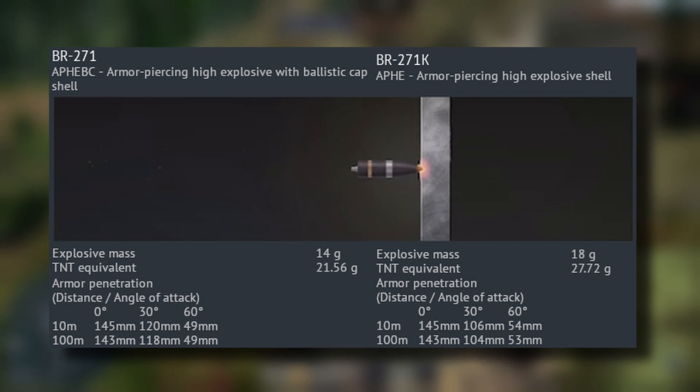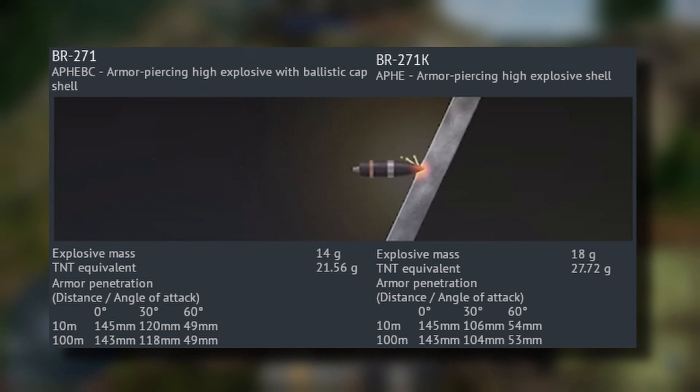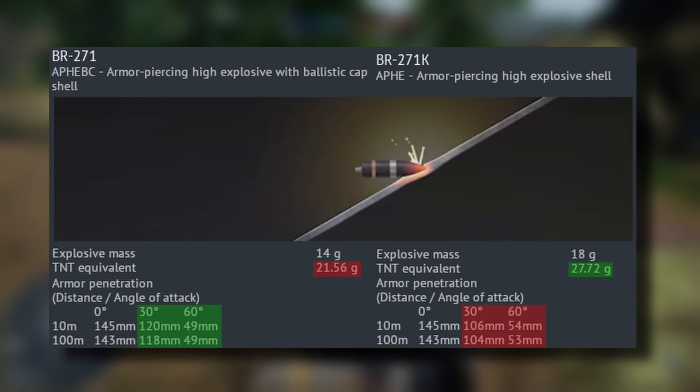The APHE and APHE-BC shots are very similar, even having the same amount of penetration on flat plates of armor. However, the ballistic cap shot does more damage to angled armor at the cost of about 6 grams of explosive filler.